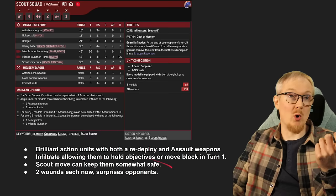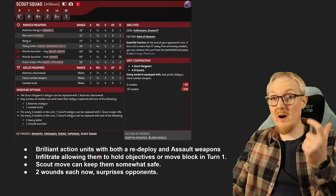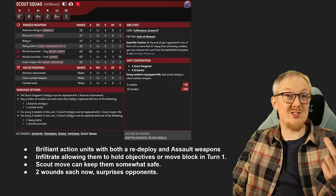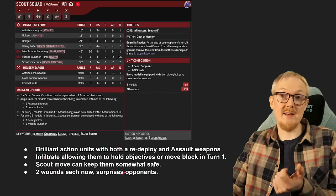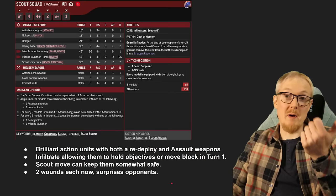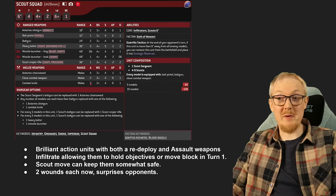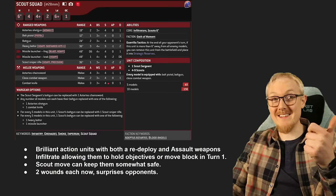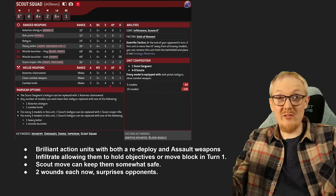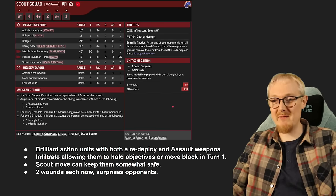Scouts also have Infiltrate and a Scout move, letting them hold objectives from turn 1 and move-block the enemy. After infiltrating, you can move them back if they're not safe, and 2 wounds per model now actually surprises some enemies. In cover they're decent — 4-up save, 2 wounds per model. If you're playing Blood Angels, put combat knives on them: that gives them 3 attacks each, 4 on the charge at Strength 6, which can wound high toughness armour and elites reasonably effectively. Run them as a squad of 5 for 65 points — very decent.